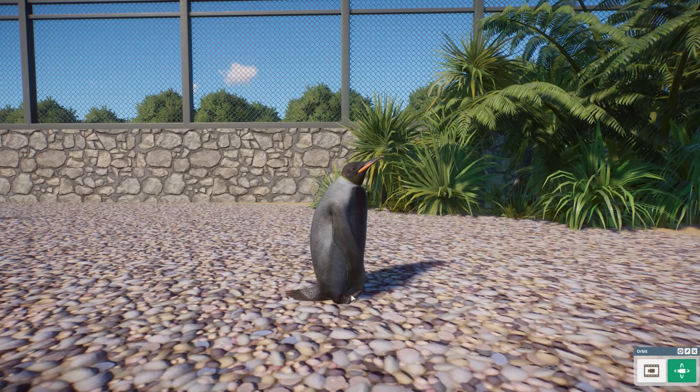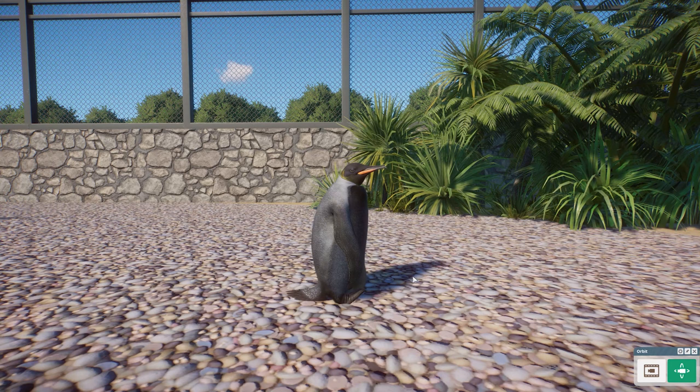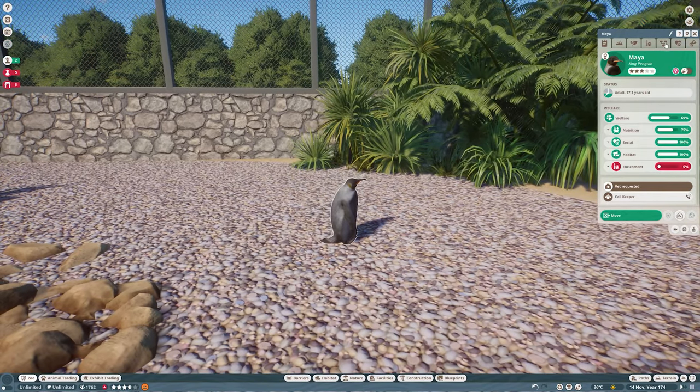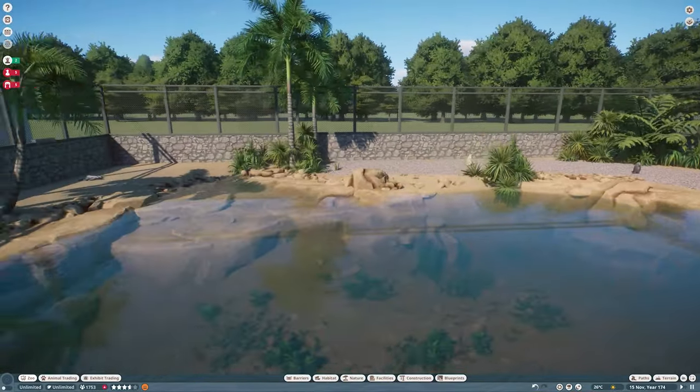So this little melanistic guy looking stunning, just like the rest of them — sitting back down on his little heels and tripoiding with his little tail. Very, very cute. So that's our melanistic guy. And I saved my favorite for last.